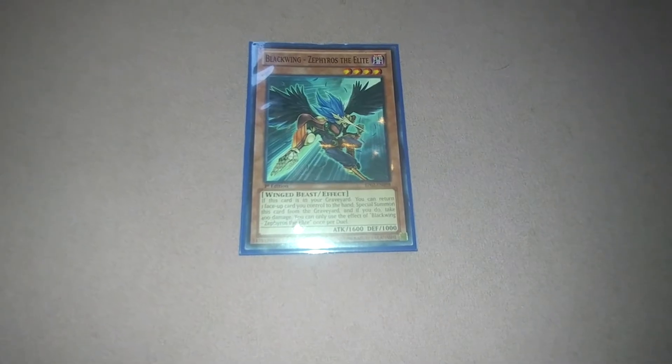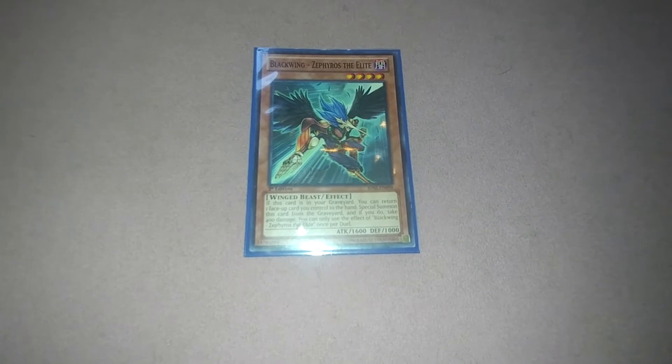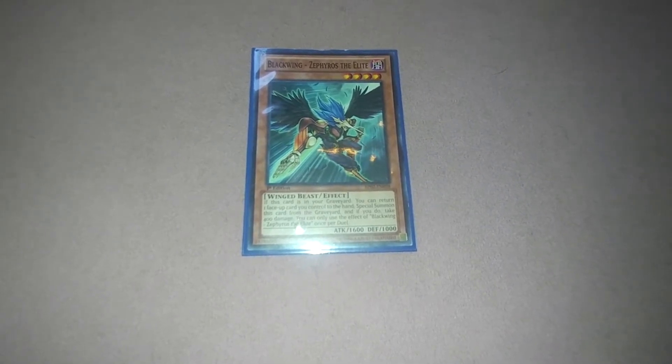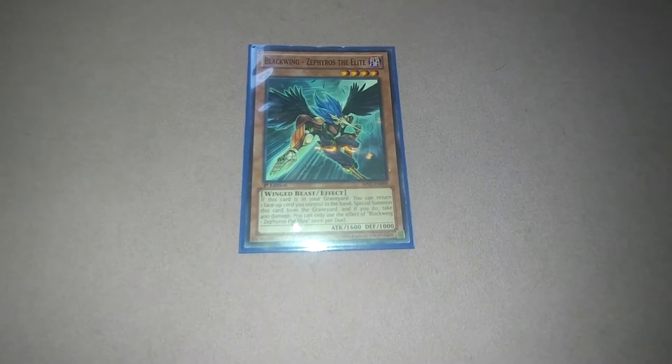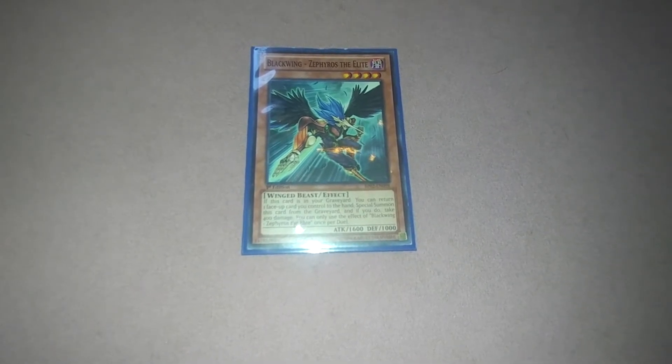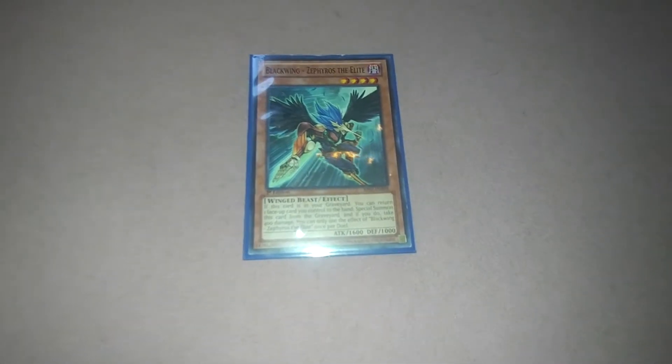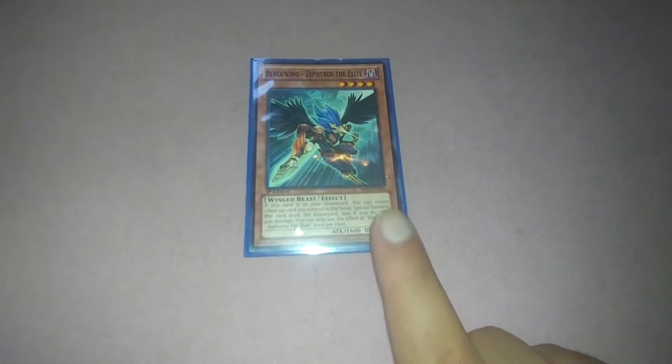My last monster, Sorreos: if this card is in your graveyard, you can return one face-up card you control to the hand, special summon this card, and if you do, take 400 points of damage. You can only use this effect once per duel. Not bad to get something back and you're only taking 400 points of damage.